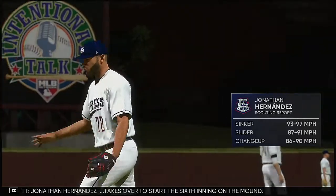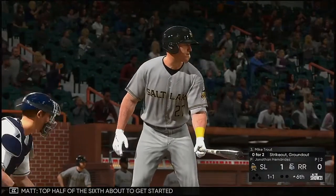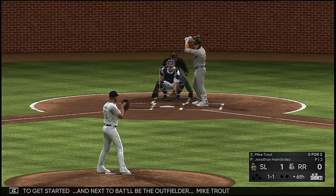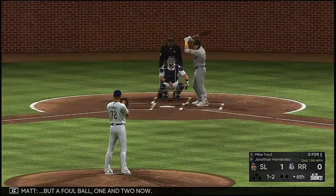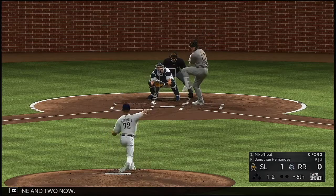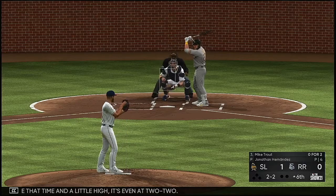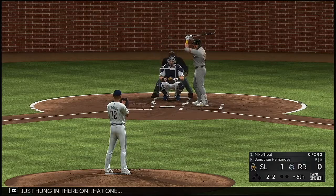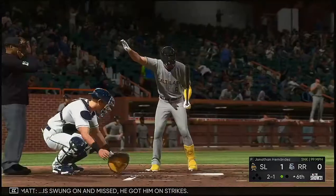Jonathan Hernandez takes over to start the sixth inning on the mound, number 72. The top half of the sixth about to get started, and next to bat will be outfielder Mike Trout. On the 1-1, swing and a liner — foul ball, one and two. Off the plate, a little high — even at two and two. On the 2-2 — swung on and missed. He got him on strikes.